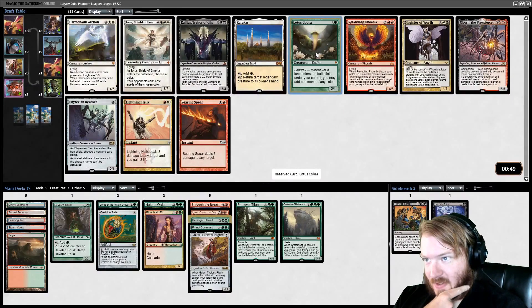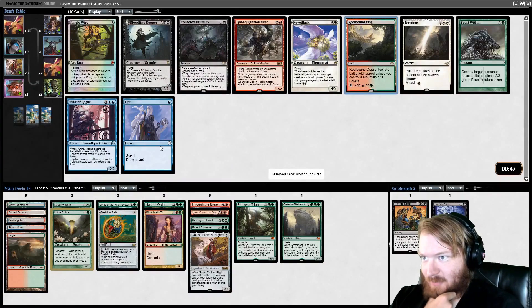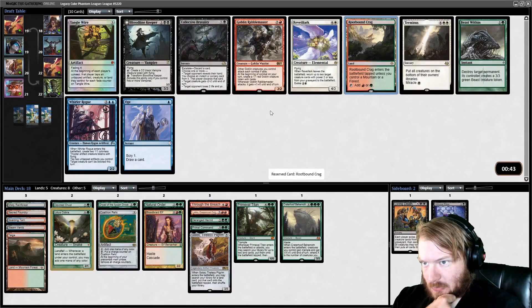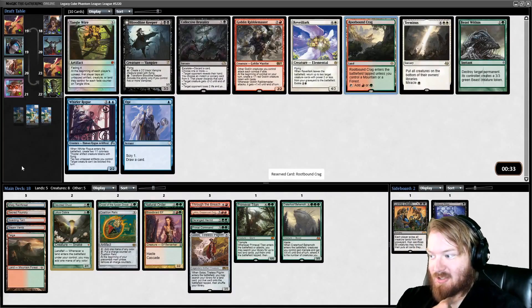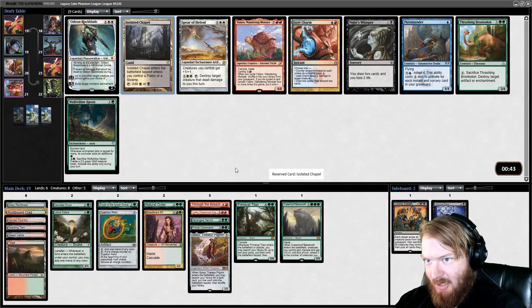Lotus Cobra is definitely where we want to be — it's a creature, we have several fetches, it can produce a lot of mana. Kind of sad that we passed so many fetches already. Our options here are Opt, Rootbound Crag, Beast Within, or Rabblemaster. Rabblemaster can win the game by himself, but I don't know if we can accelerate into him super early. It's probably better to just take Rootbound Crag. We do need fixing for black and white.